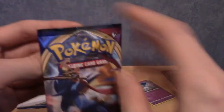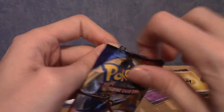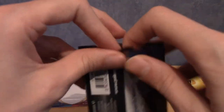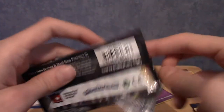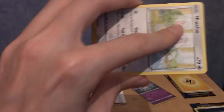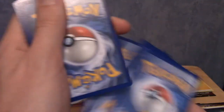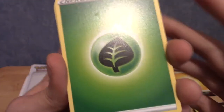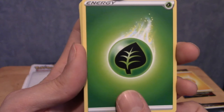Let's end on this Zacian pack. Can we pull a V? They're V's now, not GX. I assume everything's V now - let me know in the comments. I'm going to say psychic energy again - no, I was wrong. Although I think we've had a different energy each pack so far, which isn't bad.